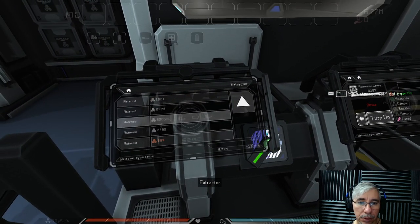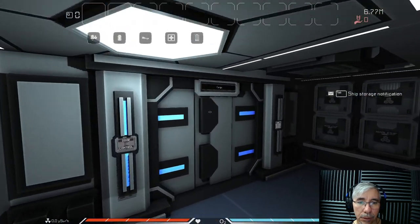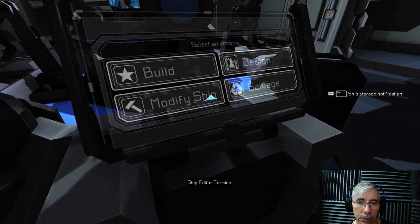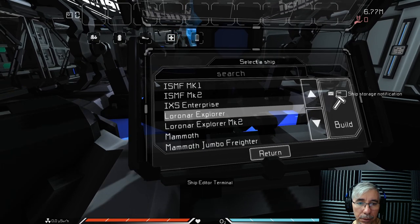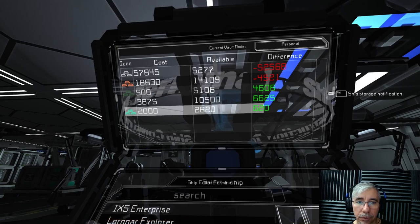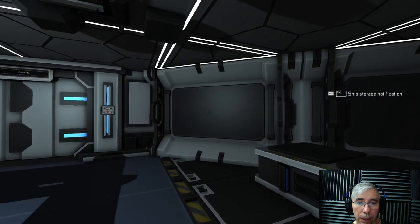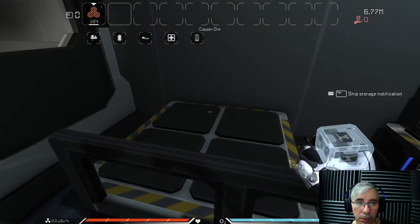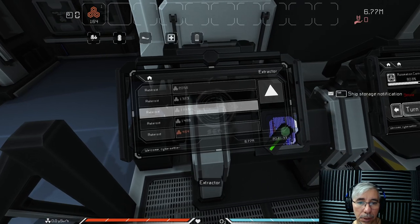Checking how much we still need for the Mammoth: only 4,521 copper units remain. Once the copper count is done, we start with iron. Iron will be faster. Also finishing silicon refining and there's some brass and zinc to deal with, though zinc ore cannot be refined into ingots.